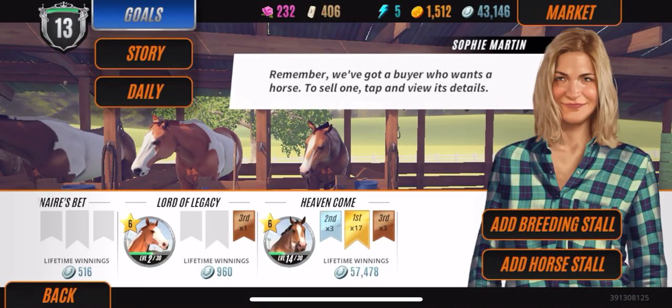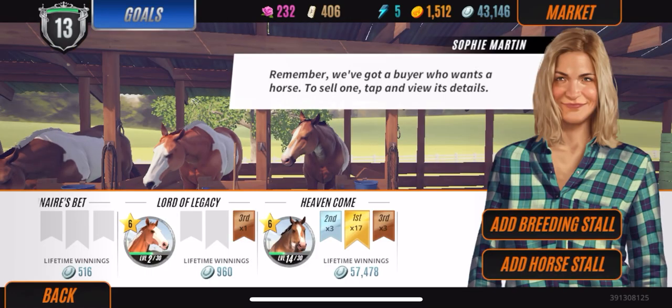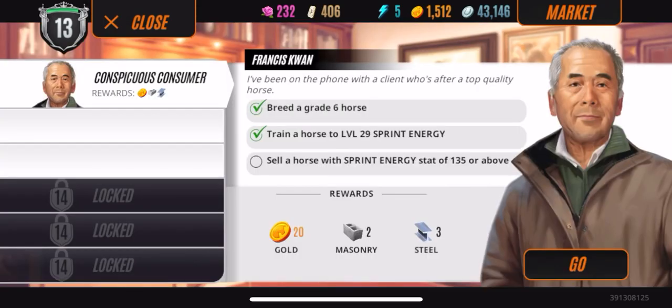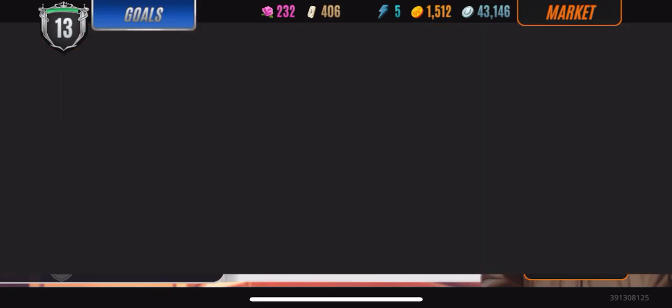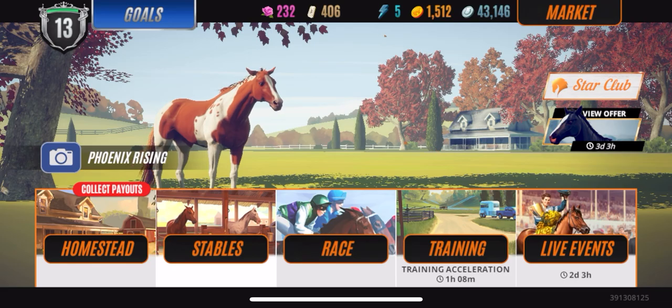Right now I'm focusing on training because the only goal I have left for the story quest is to sell a horse with sprint energy of 135 or above. But I got more into breeding, so that's what I was focusing on, because I really like the breeding aspect like I said.